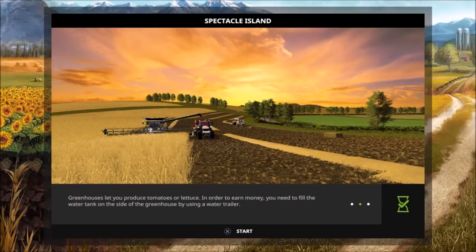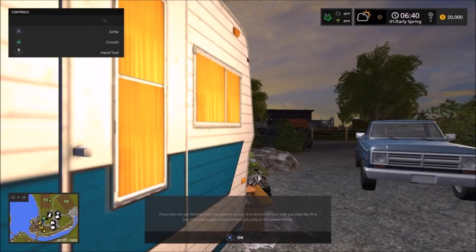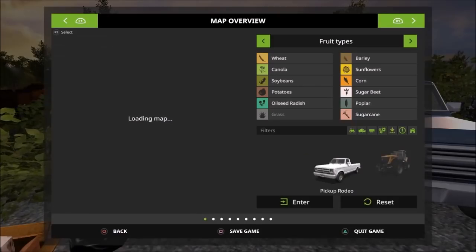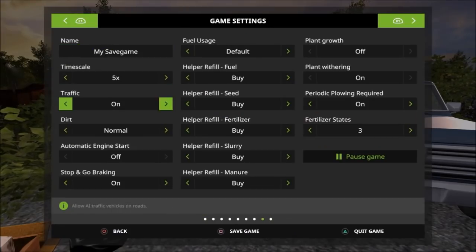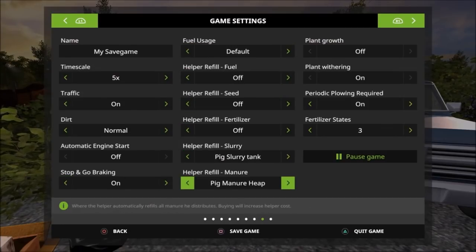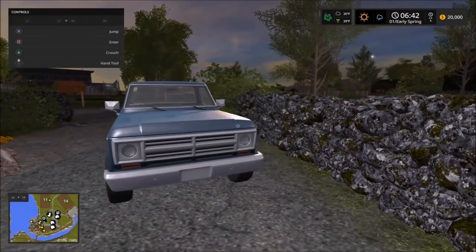I'm going to talk a little bit about Spectacle Island because I didn't really give it much justice yesterday. Spectacle Island is from Alien Gem. Let's go into it — we are playing with the seasons on. Let's set these settings up: put on six days snow, everything on. Turn this all to off because we don't want that — miles, dollars. Everything's set up.